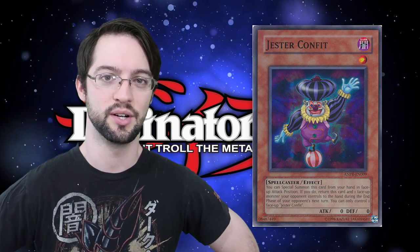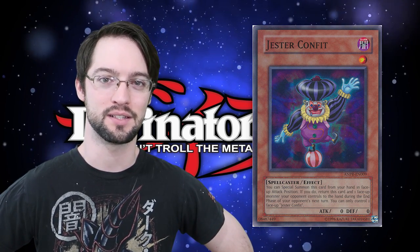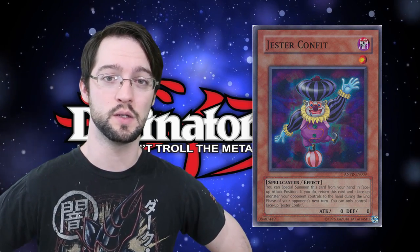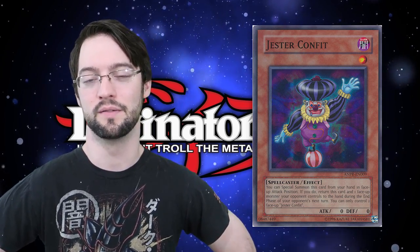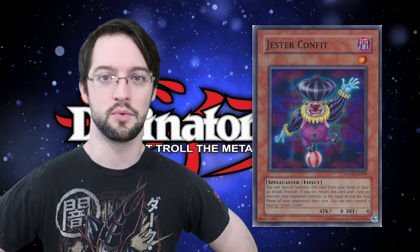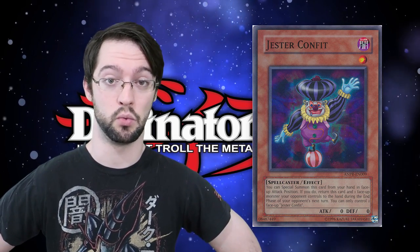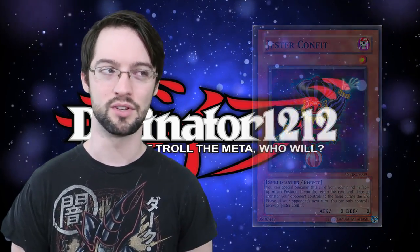Next is Jester Confite — a level 1 Dark Spellcaster monster with zero attack and zero defense, which is just fantastic because it's searchable by all the things. You can only control one, but you can just special summon it from your hand in attack position — it's super free, it's not even once per turn. This card gets better over time because now that we have Synchro, then Xyz, then Link summoning, the more generic our summoning conditions get, the better this card gets. It's just a free body, level 1, and Dark — you can make all the cool stuff with it.